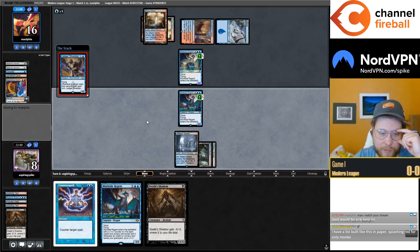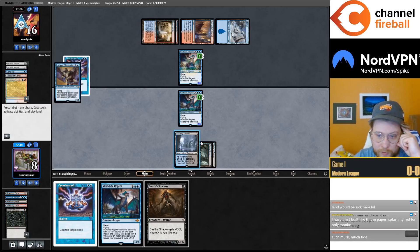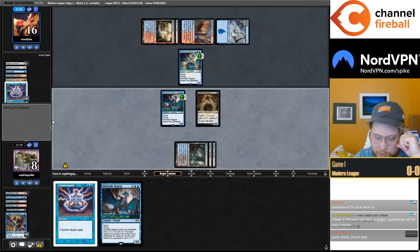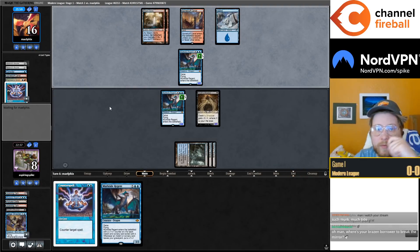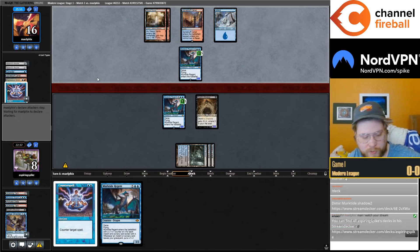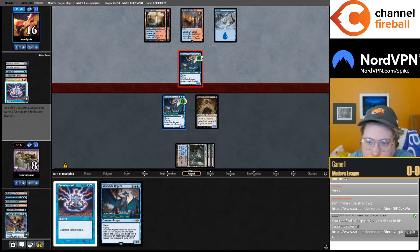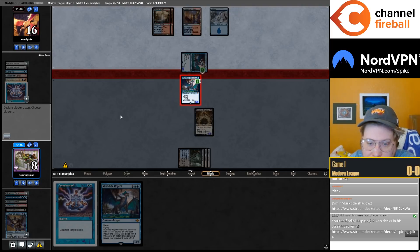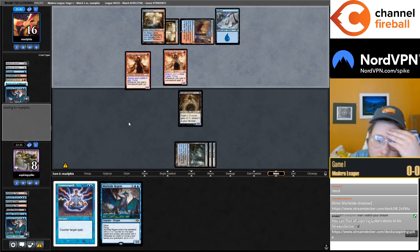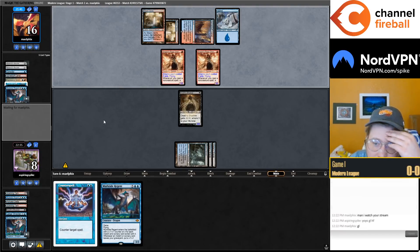Land would definitely be nice. Counterspell. If they have a second Murktide things get actually pretty dicey because we have to chump-block. We're in terrible shape — we only have two cards. They offer the trade which we have to take. Two cards — I guess this is for delirium for Heat? No, not for delirium for Heat. Channeler — interesting.